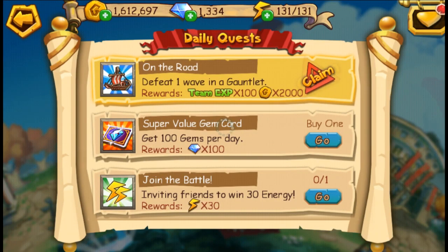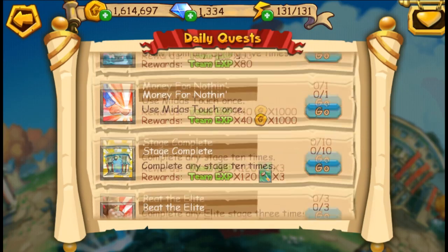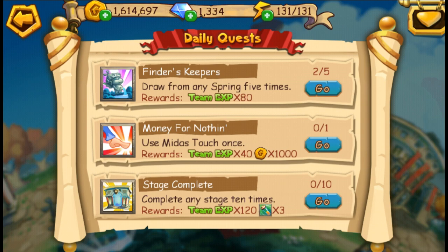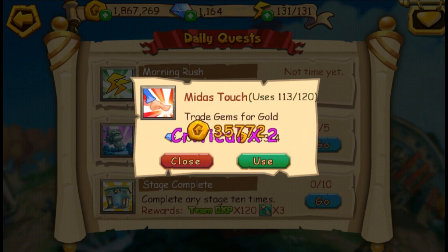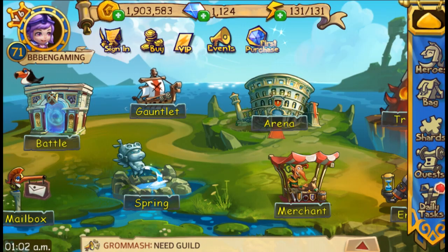The fourth step is called Midas Touch, in which you get to exchange gems for coins. The more you do it, the more you increase the chances of getting a critical hit, which can double, triple, or quadruple your coins — as you guys just saw. And as a bonus, you get some team XP points.